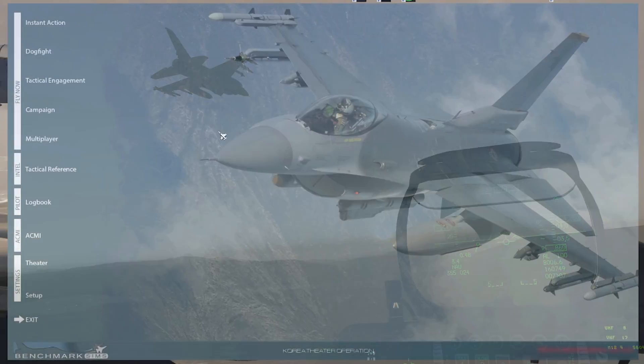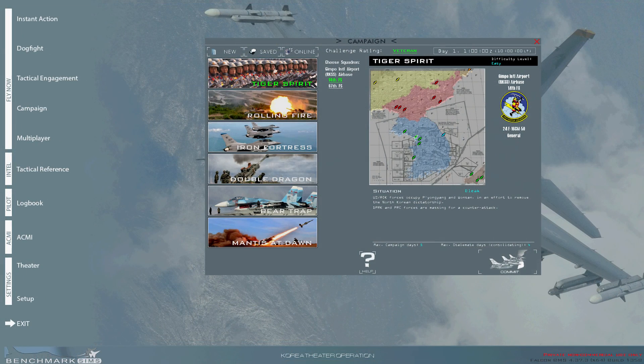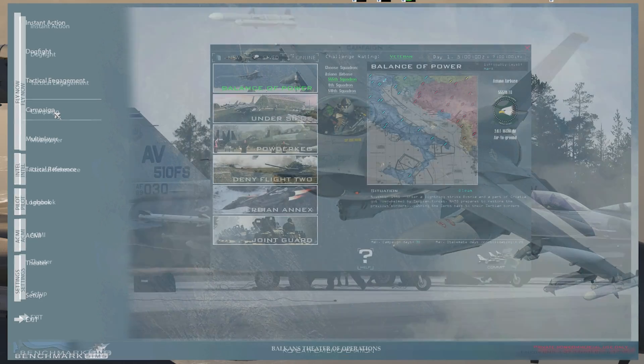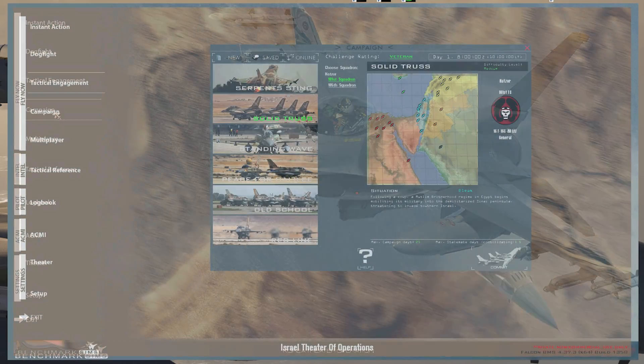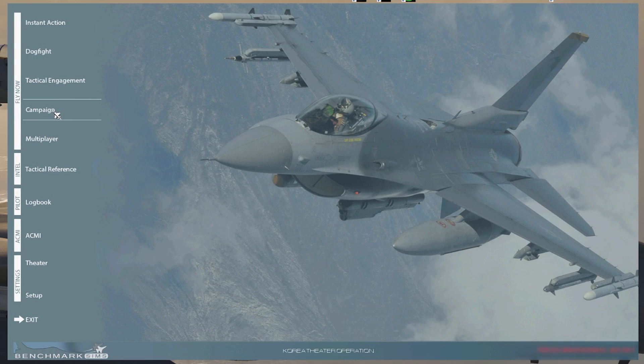So every mission will be different. When it comes to the dynamic campaign of BMS, we have many theaters — basically maps. There are theaters like Korea, like this one here. There's Balkans, which is in Italy. And then there is Israel, which covers Israel and Syria. Those are the three most supported in BMS. In this case, I'll be using Korea as an example.